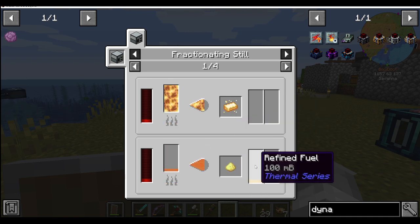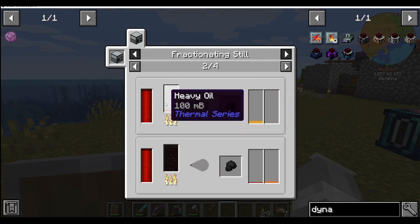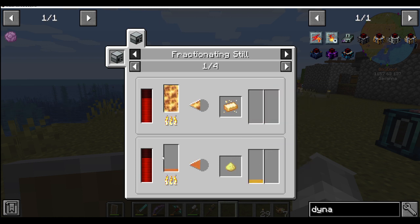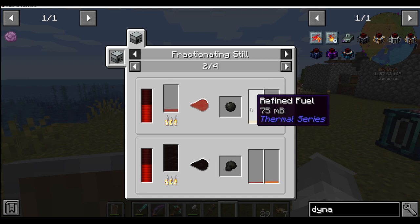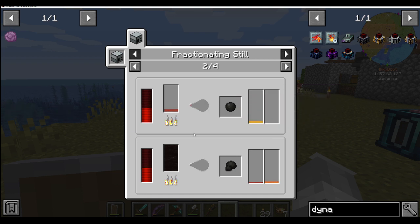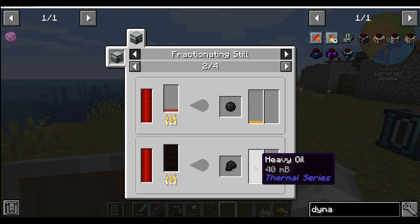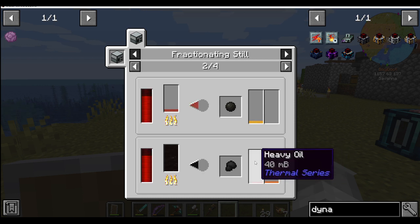It's always worth having a look in here to see what kind of recipes you can do with these things, because you don't know until you look. In here I can make energised glowstone. You can take light oil and turn it into refined fuel. You can take heavy oil and turn it into refined fuel, and it produces tar. This one produces sulphur dust and refined fuel. It looks like the heavy oil isn't as good as the light oil - you get one for one and some sulphur dust, versus one for 75 and some tar. You also have crude oil here, which is what we're going to do first.